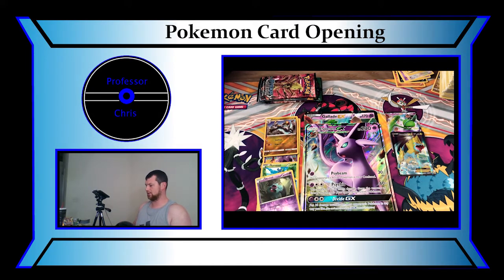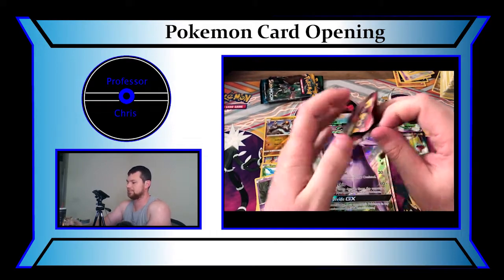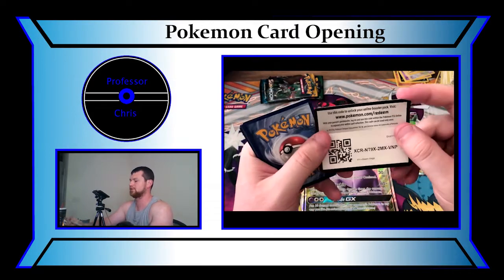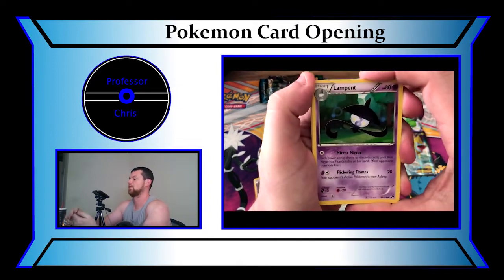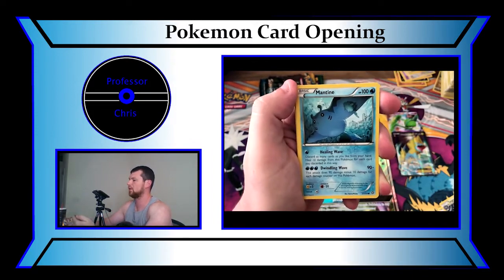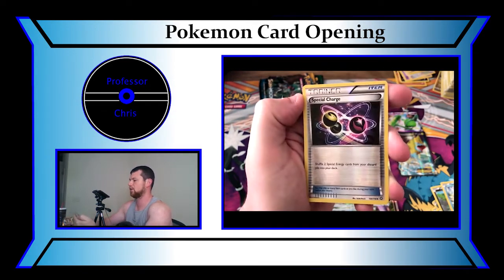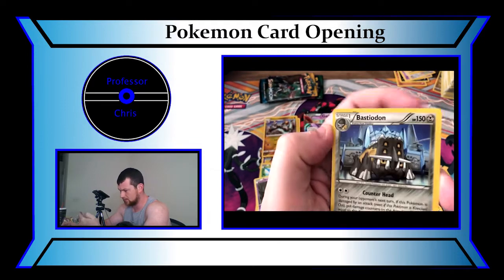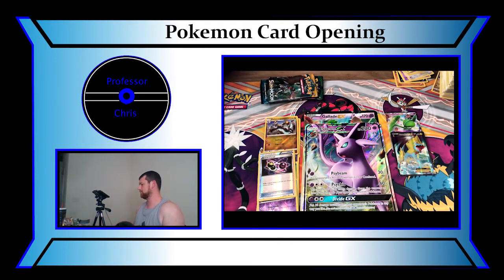Hopefully we're going to come up on another Full Art or GX card here soon. Let's see if Steam Siege has one for us. We have a Mantine token out front. Trainer Code Card. We have a Lampent, a Gardevoir Spirit Link, a Tangled Growth, a Mantine, a Klang, a Bonnie, a Ponyta, an Oshawott, a Reverse Holo Special Charge. And last but not least, a Blastoise — Non-Holo. We'll put that right there.